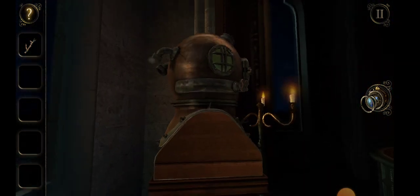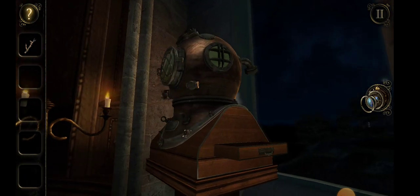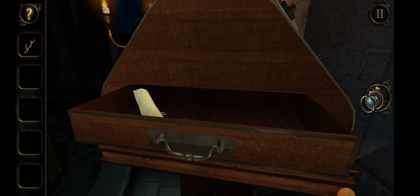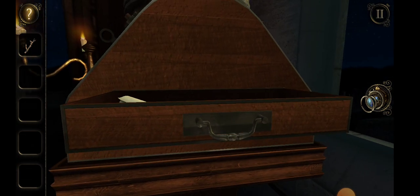I can't look at the base of the pedestal. I'm pretty sure we need a screwdriver. Is there any other detail on the drawer that I've missed? Secret compartment — can't see it. Let's close the drawer again.